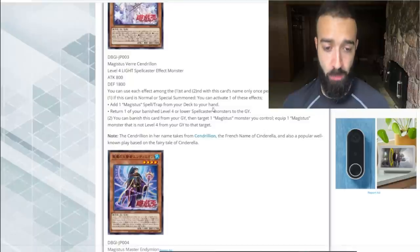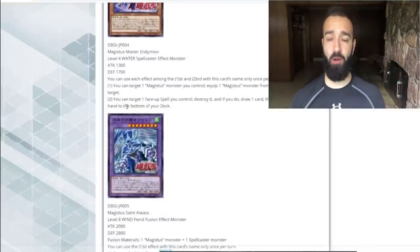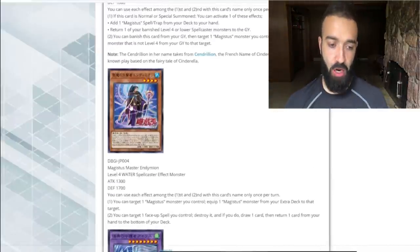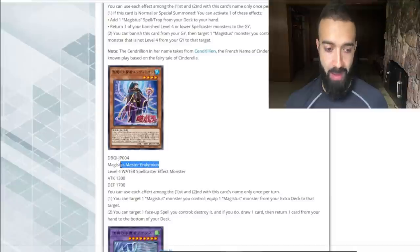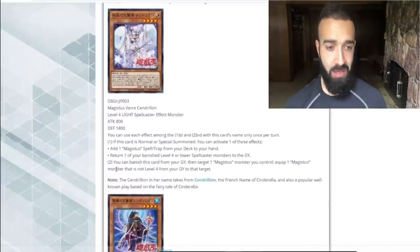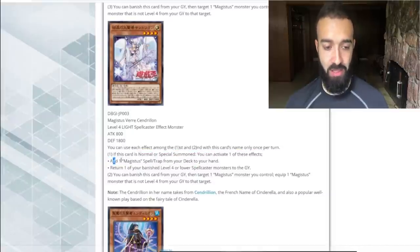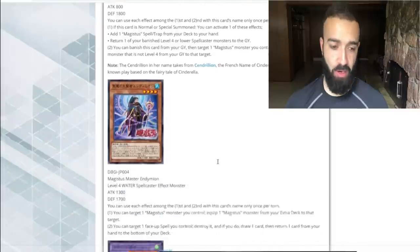So far, Magistice Master Endymion and Magistice Verk Cendrillion are two really good cards that I'm looking forward to using in my pendulum deck in the future. I just hope that there are some good Magistice spells and traps. I want to test this all out on Dueling Book — I will do a video for you guys on combo tutorials with this. But so far, it's looking like you could play triple Magistice Master Endymion in a deck with one Baby Selene, and that would be a good pendulum deck.